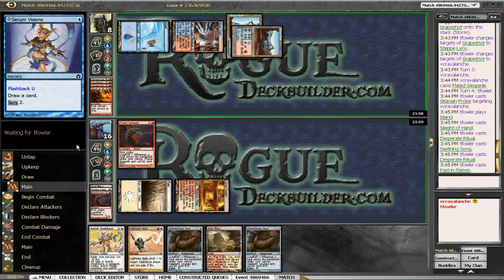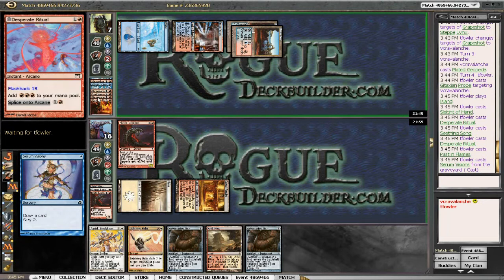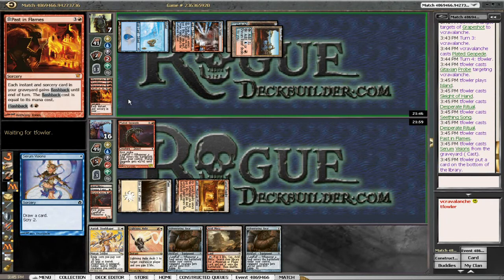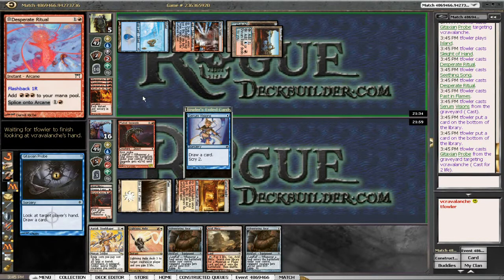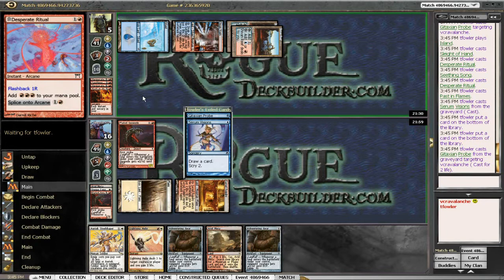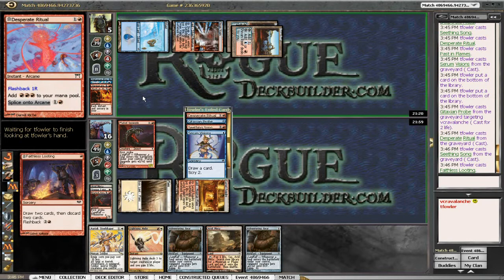It does look like we're dead here. He's cast six things, then seven — counting up: Desperate Ritual, Desperate Ritual, eight, nine, ten... there's eleven, and he drew a card from that — twelve, thirteen, fourteen. Yeah, we're dead. Turn four, we died to Storm.